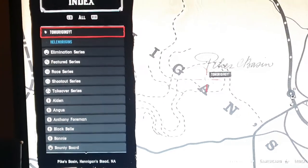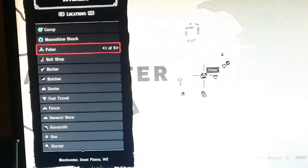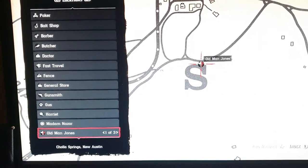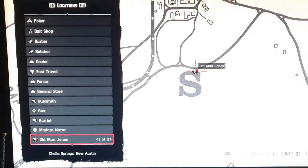These aren't ones you press A on, so you might think: I've got these but I don't know how to activate them. Simply go to your map, find the map index, go to Locations, and scroll through until you find Old Man Jones — he has three different locations. Old Man Jones is the person you pay your gold bars to normally to change your honour to either good or bad. But with these benefits, you can actually get honour changes for free, so you don't have to waste your gold bars.